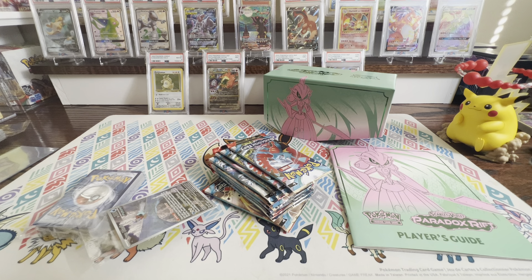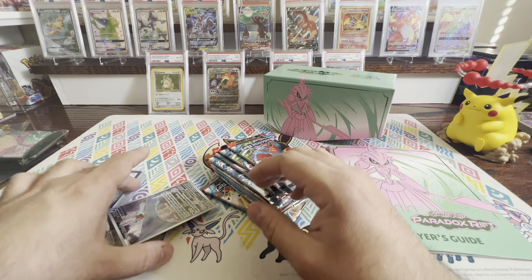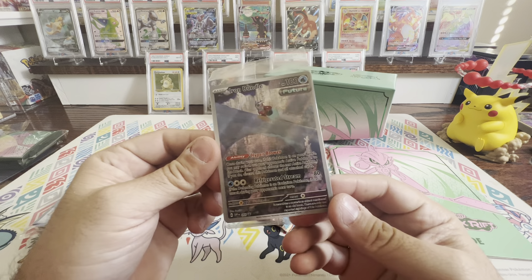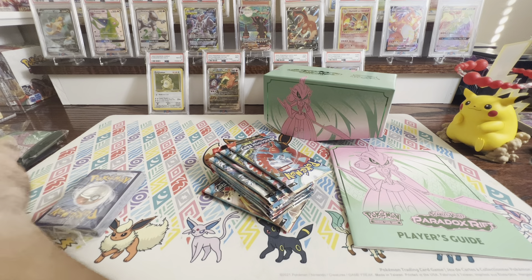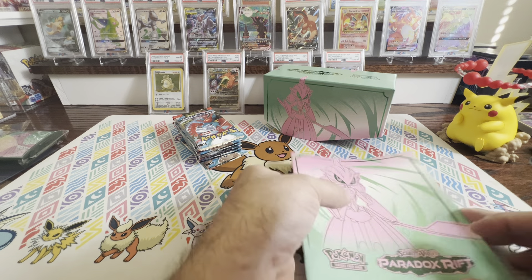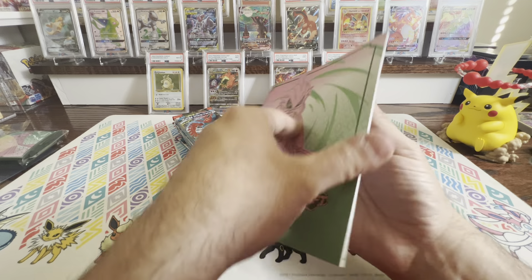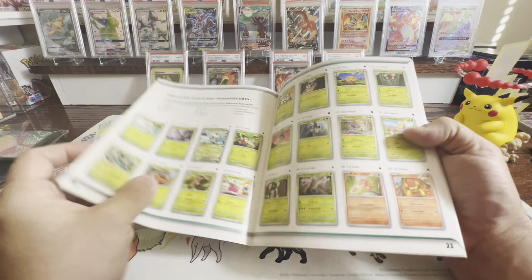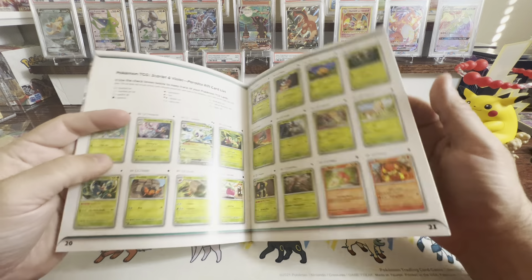The reason I ordered that was so I could get free shipping for the Pokemon Center Pearl Mewtwo. Mewtwo is my favorite Pokemon, and I've been collecting some of the Funko Pops, so this is going to be for my Mewtwo display area. I also got my Paradox Rift Elite Trainer Boxes from the Pokemon Center — I had one of each, and I'm going to add those to all the rest of my Elite Trainer Boxes.